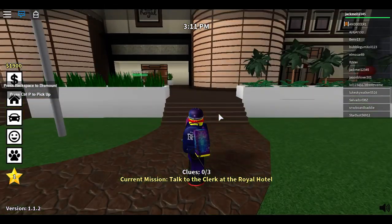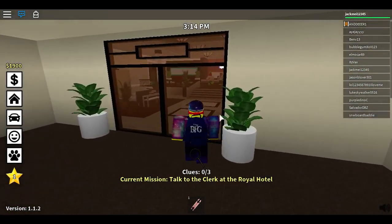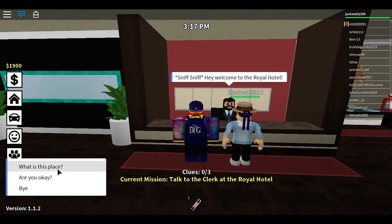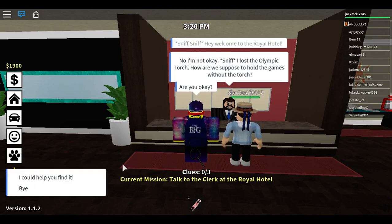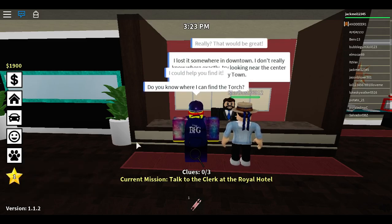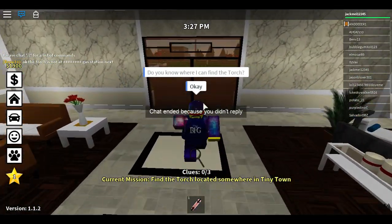I'm pressing Control P. Oh, there we go. And then you do exactly what I do and talk to him like this. Hello sir, are you okay sir? Okay, you lost your torch. Okay, I'll help you find it, sir. Do you know where it was? Okay, it's in the town center. Okay, okay, sir. Thank you so much, sir.